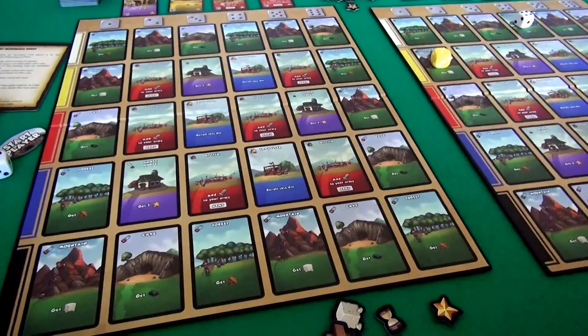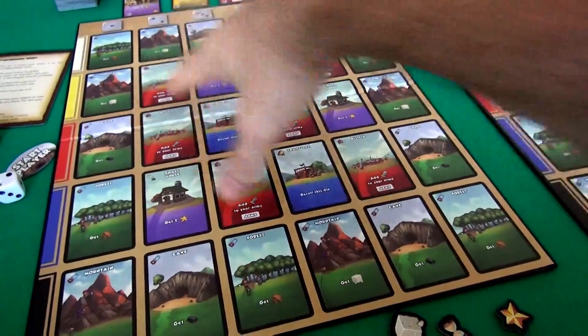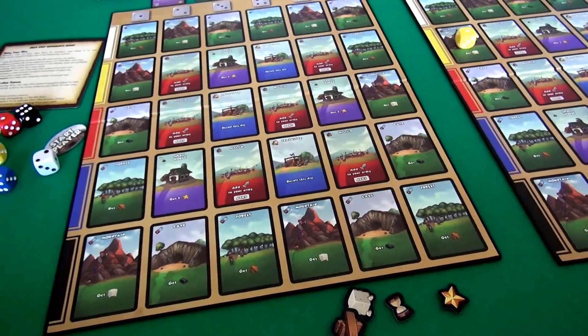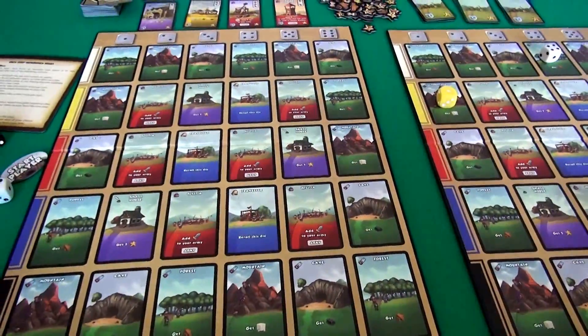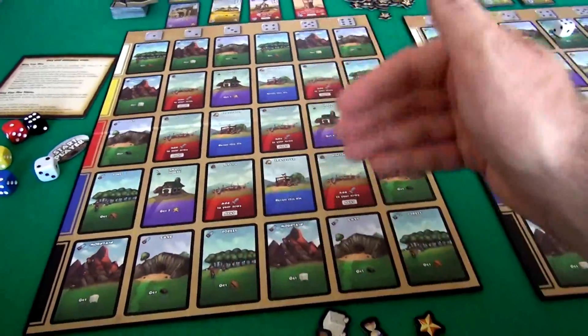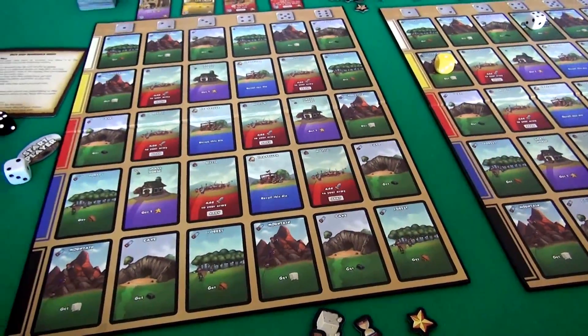That's the first part of my turn - you use your dice. Then the second part is: if you have any army strength, if you activated any militia, catapults, watchtowers, or any military spaces, you now take your army strength and spend it however you like - to attack bandits, to attack player towns, to steal stuff from players. In this turn I got no military strength because I passed on my militia, so I'm skipping the attack step.